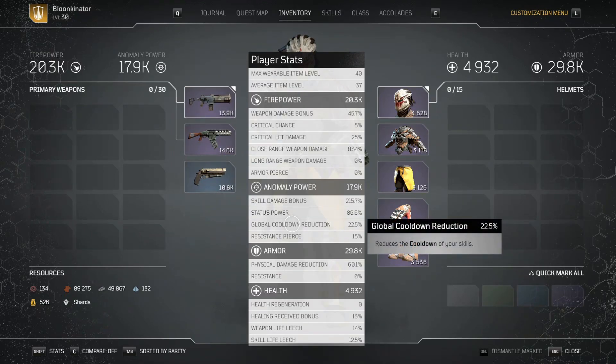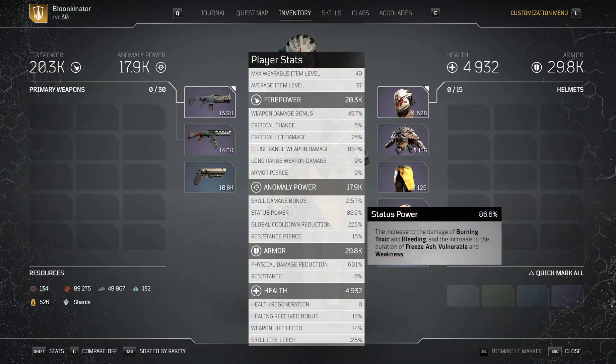Global cooldown reduction is at 22.5%, and then there's status power — the increase to damage of burning, toxic, and bleeding, and the increase to duration of freeze, ash, vulnerable, and weakness. This pretty much makes my bleed do way more damage. I'm not sure exactly how much but it's sitting at around 86.6% status power, so my bleed does a lot of damage.